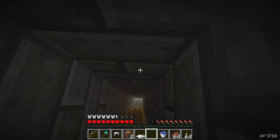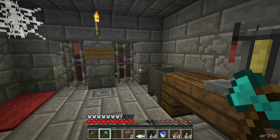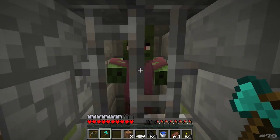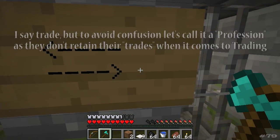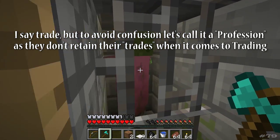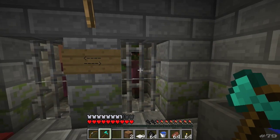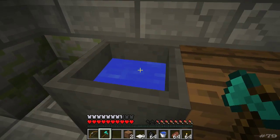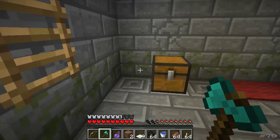Let's go down and have a look. Spooky. Ta-da. Now, we haven't really gone too much into the zombies yet — the villager zombies, that is. They do keep their trades, as you can see. This guy is a cleric. And we have a chest, more carpet, a cauldron two thirds full, a brewing stand with a weakness potion, and we have a cactus growing.